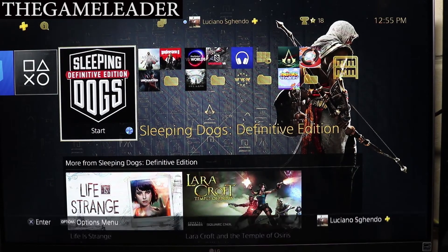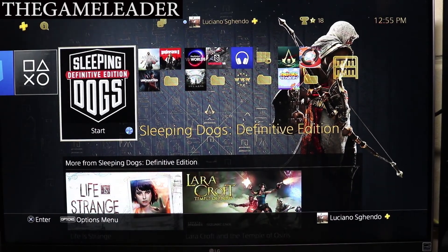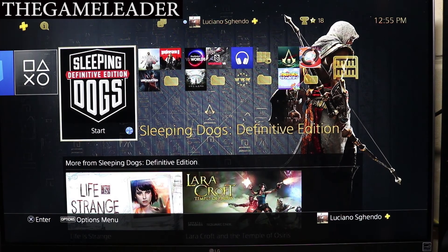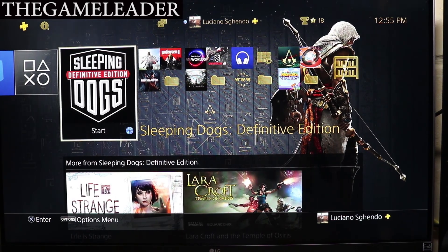There you have it — Sleeping Dogs: The Definitive Edition for the PlayStation 4. Hope you guys enjoyed. The Game Leader here — please like and subscribe, it really means a lot to me. See you guys in my other unboxing videos. Bye bye for now.